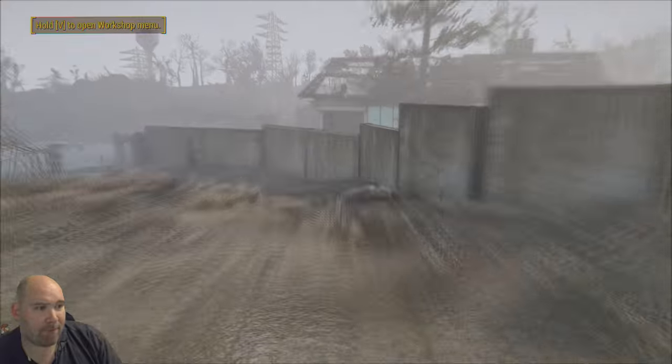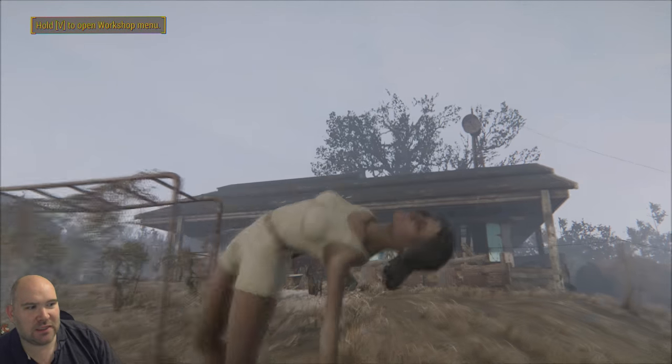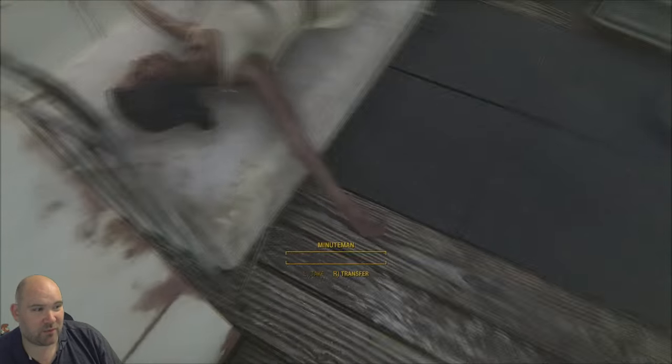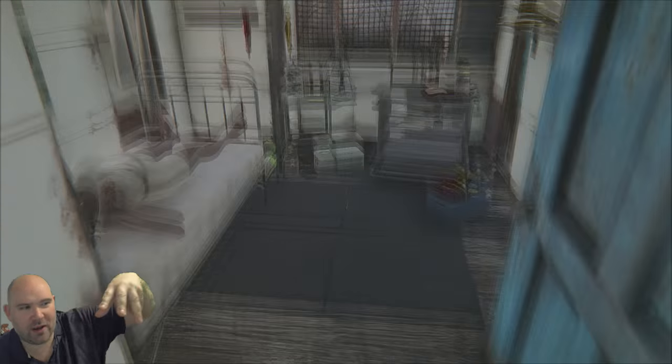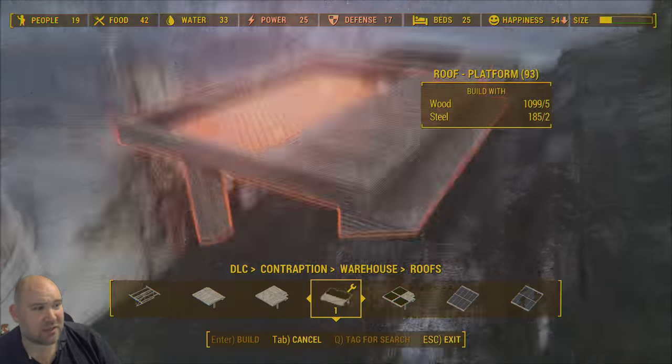The hospital bed needed someone in it, so I found a dead Minuteman, took their clothes off to look more hospital-like, and carried them in. You can use the same trick for bunk beds - find a dead Minuteman and put them on the bed. Pick them up by holding the action button. The best way to position them was to hold them above the bed and drop them from a height - they land more naturally. Having a patient in that bed looks a lot better.